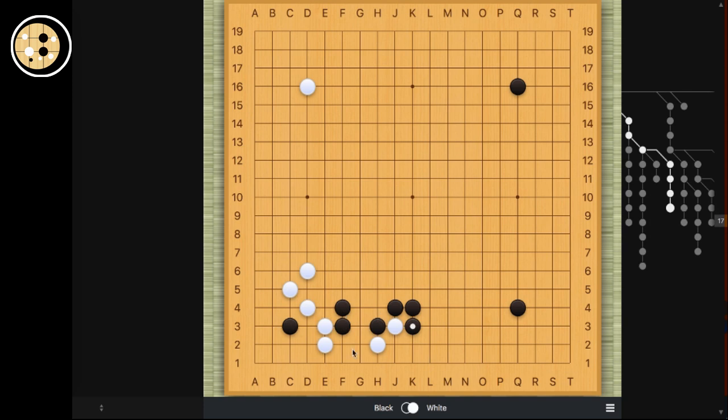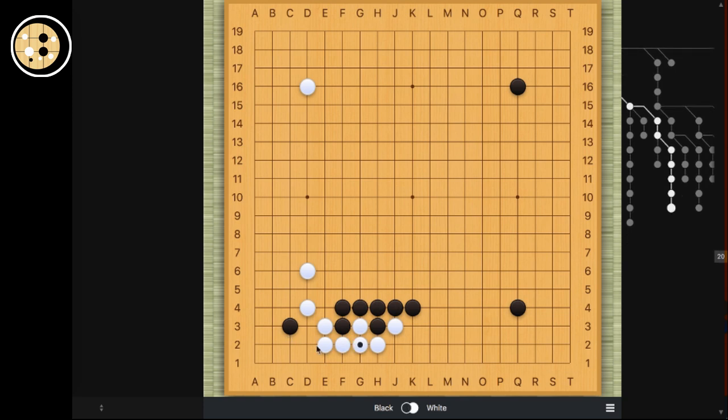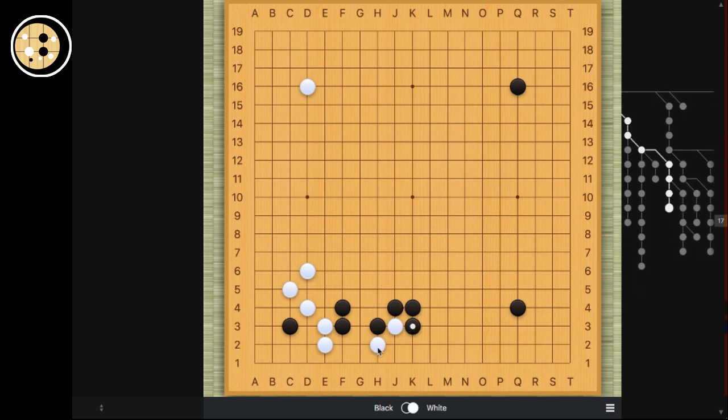So you can see that after black blocks, by making this exchange, white doesn't do this anymore. Because after this, this exchange is super good for black. Because if we go back to the previous variation, white would obviously never connect here when black invades the 3-3. So at this point, black can just come back here and take the corner, and white is pretty boring — not really gaining too much, because white lost a big corner and black is still strong in the middle. So this is actually the ending variation for this second-line probe.